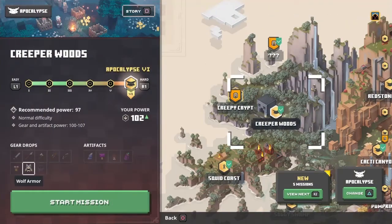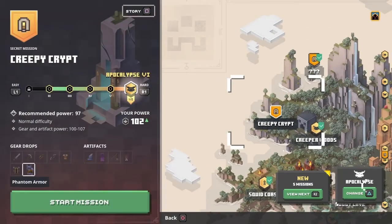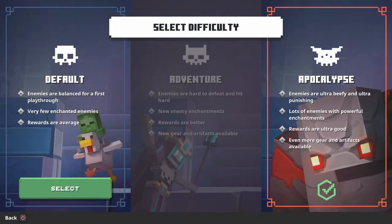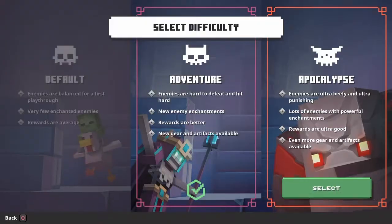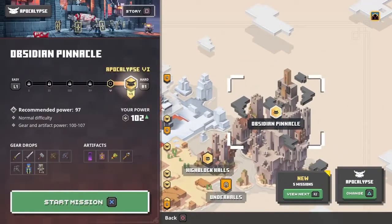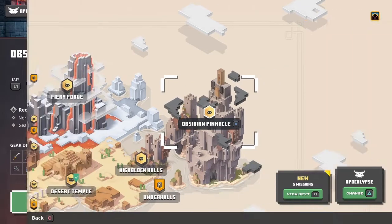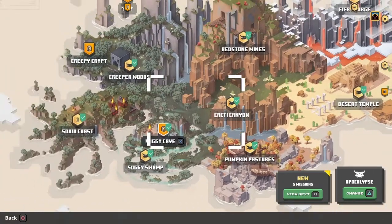The way you get the ghost cloak and beauty of swiftness is from Creeper Woods, with the beauty of swiftness, and you get both from the Crypt. But I'm pretty sure you cannot get it in default mode — you can only get it in adventure mode. So you're gonna have to complete the game once and do this mission at least once to get the ghost cloak available.